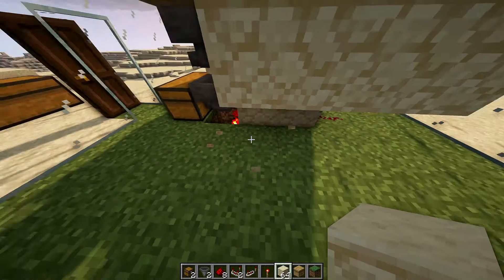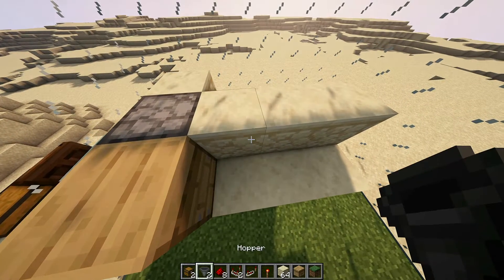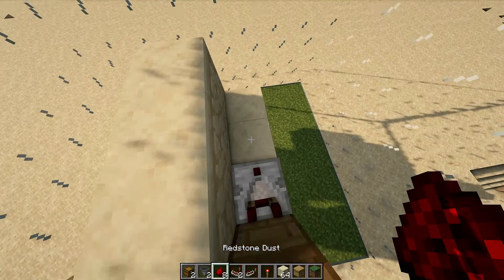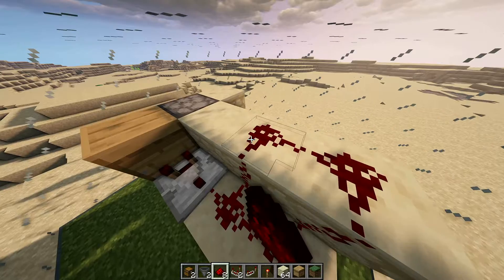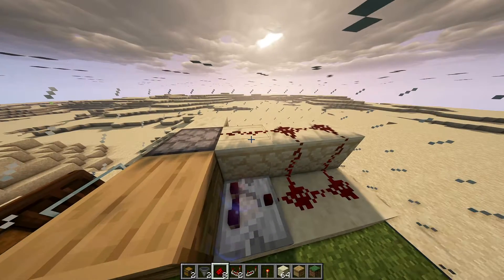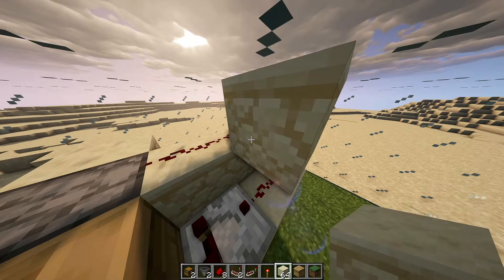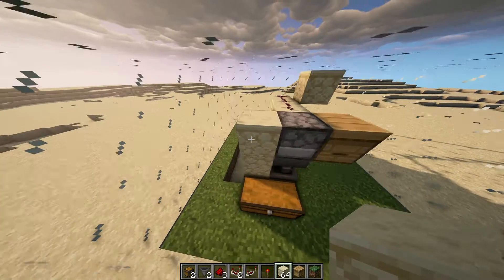I just removed that block so you can get a good sense of what's happening here. Then we add a comparator coming out of the beehive, and add five pieces of redstone dust along the top to the dispenser. Then you want to add another building block right there to cut off the signal so that it isn't going through at that level.